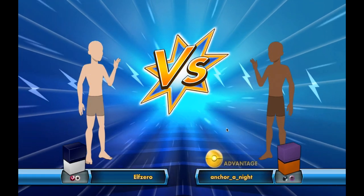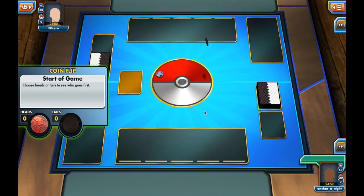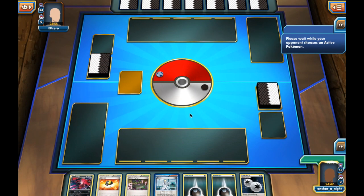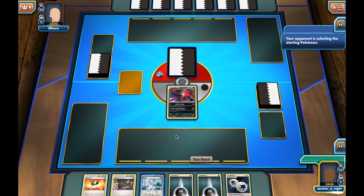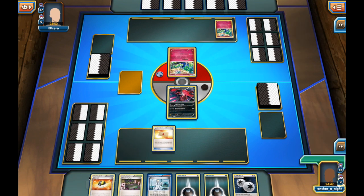Hello everyone and welcome to another game I played on PTCGO. Both my opponent and my avatars are completely stripped of any details and a lot of clothing as well. Not sure why that's happening, but the new update to PTCGO seems to be particularly graphics heavy and I'm not a huge fan. Packs take a lot longer to open and that's not good.